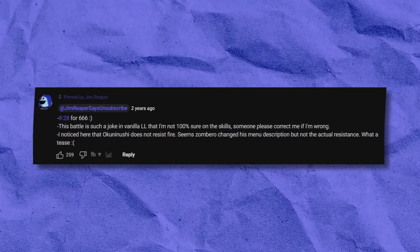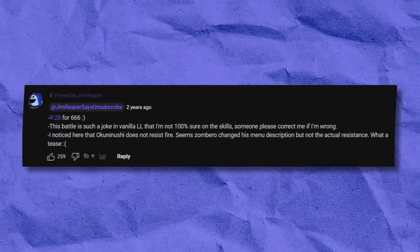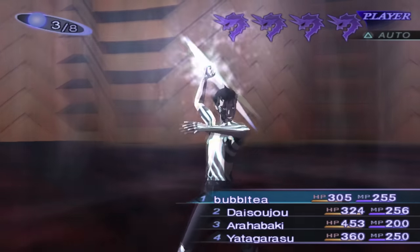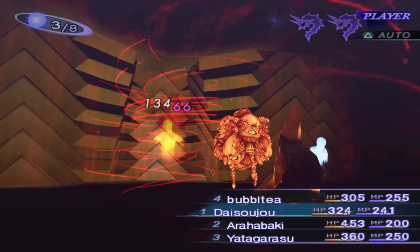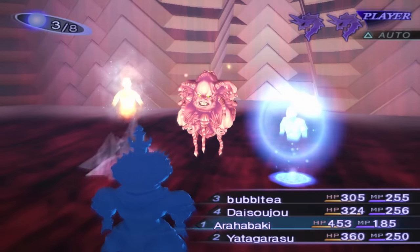This last one was pointed out by a user named JimReaper — apparently Okuninushi doesn't resist fire, even though his status menu says he does. I don't know if there are any other demons with this error, but I'd just keep an eye out for that. These things are pretty small in the grand scheme of things, and all these small things just kind of culminate into one big question: what is a truly balanced game? Do players actually want a game where the playing field is truly even, especially for a single player experience? I'd say it's less about balance and more about the perfect imbalance. Most people want an edge over the opponent to an extent, but not too much to the point where winning becomes unsatisfying.